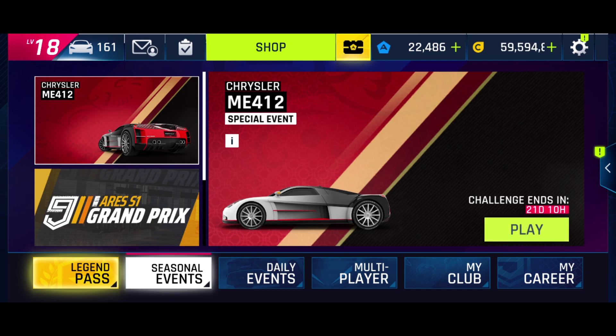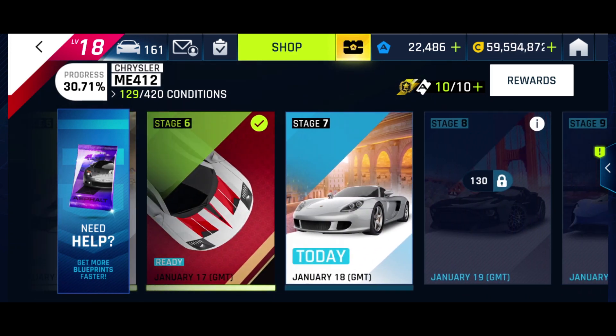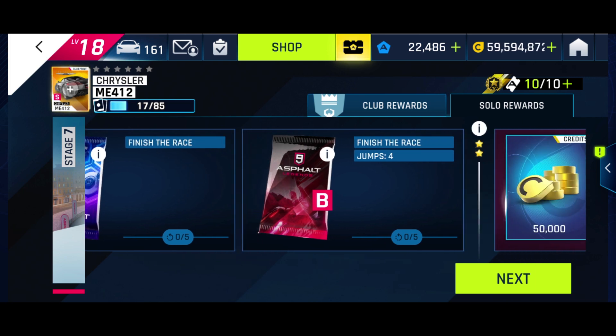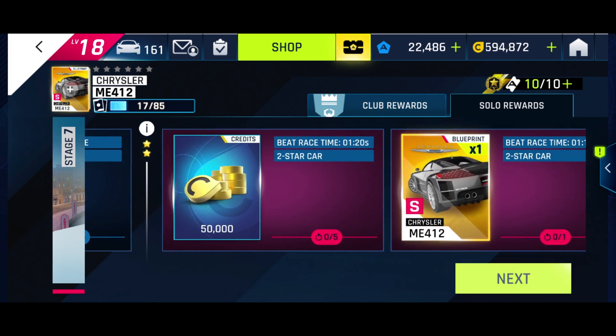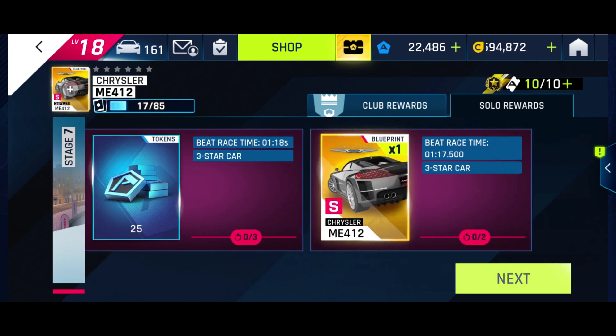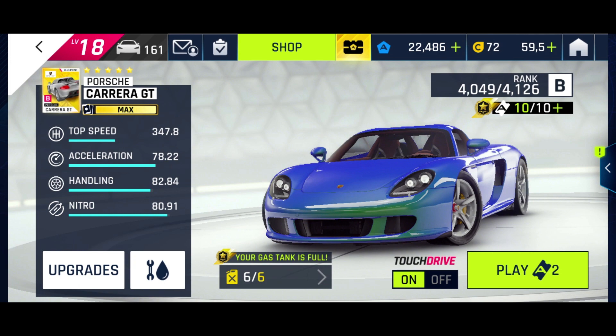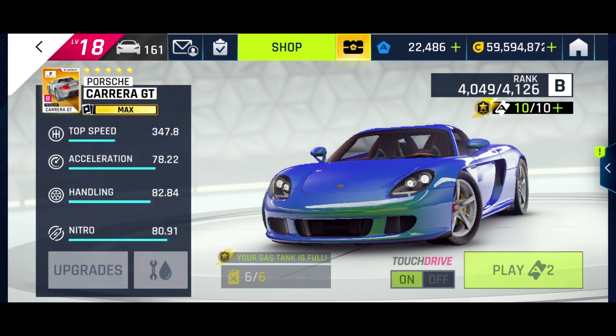Alright everyone, hope you're all good today. Chrysler ME 412 special event, let's crack on with the next stage. Today we have stage six, so we need to finish the race, complete four jumps, beat 120 and 119 with a two-star car and a three-star car, beat 118 and beat 117.5.